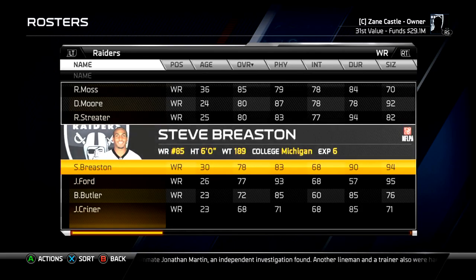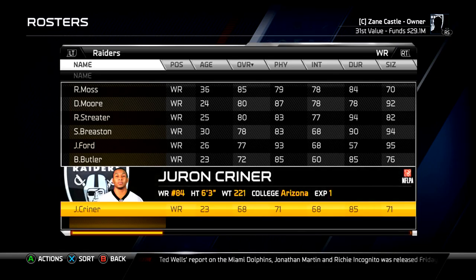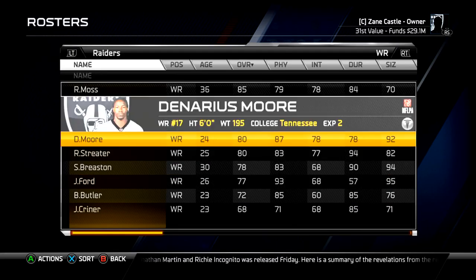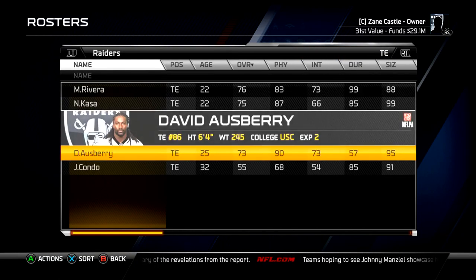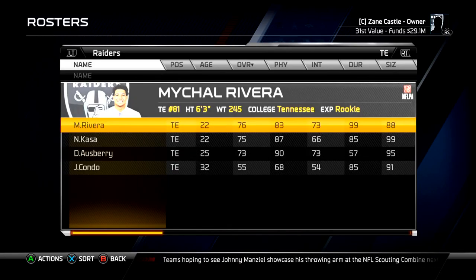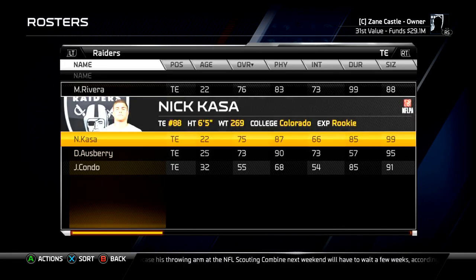I signed Randy Moss and Steve Breston. Breston is here to do kick and punt return duties — he's the fifth wide receiver but mostly here for returns so I don't have to worry about the others doing it. I was going to cut Bryce Butler and Jerron Kreiner but I took huge cap hits, so they're still on the team. Denarius Moore is hurt, but Randy Moss is going to be the go-to wide receiver this initial year. We're running four tight ends on the roster; Rivera and Kasa will probably be the only two to see the field, and Osbury might see it a little bit.